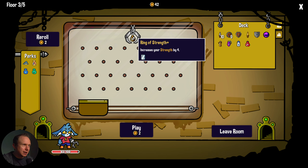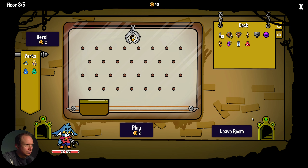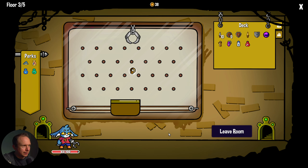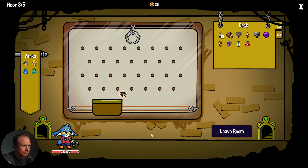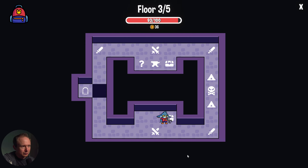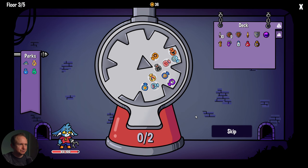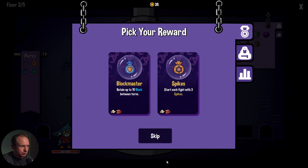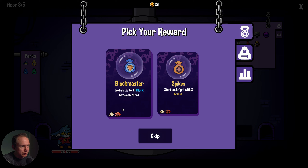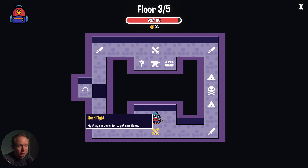We have one of these — we can get a ring of strength, but we won't. I can play again though. I wonder how many times you can play — looks like until you run out of money. Then we have this. Poison weapon is interesting — we're interested in that if we can get it. Our options are: start each fight with spikes, or retain ten block. Let's retain ten block because that plays well with our gauntlet.